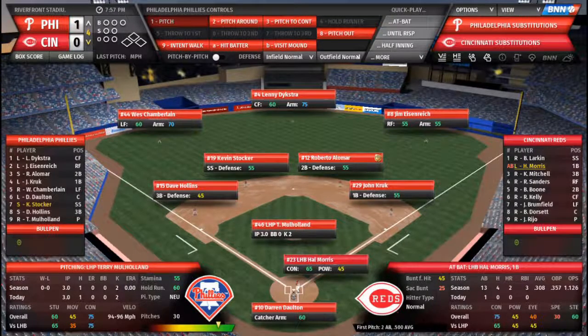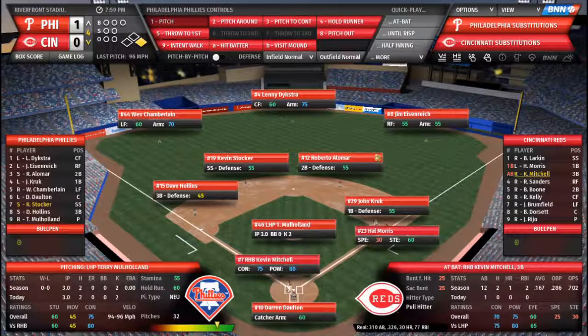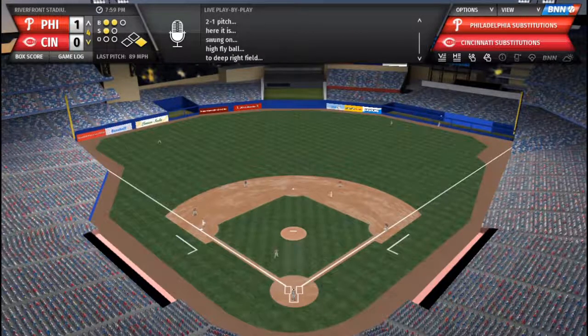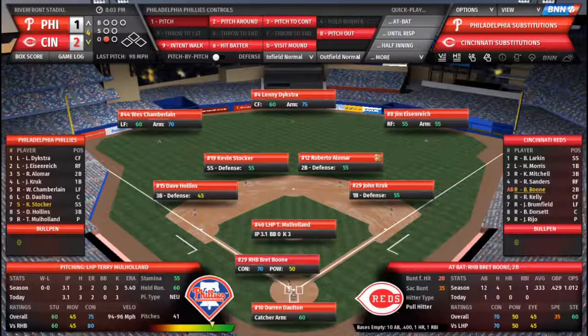Here's Hal Morris to lead off the 4th — 0-1 to Hal — up the middle, base hit by a diving catch declined. That's Kevin Mitchell on 2-1. Mitchell to deep right, had to get a chance to detract the wall — goodbye! Just over Eisenright's glove, 2-1 Reds. Reggie Sanders on 2-2, swing and miss strike 3 — nice rebound pitch from Terry.